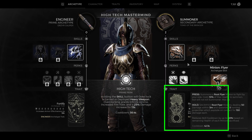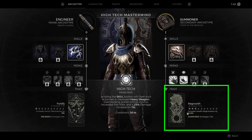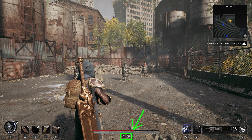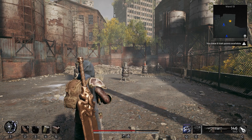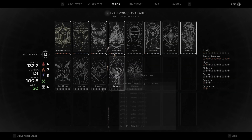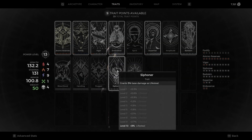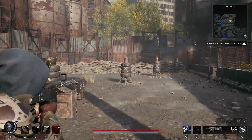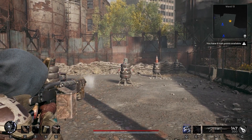Another option could be the Summoner class, as its archetype trait Regrowth gives you permanent passive health regeneration. And as you can see, I'm just sitting here and I have haste active. An option if you're not using a class with passive healing is the trait Siphoner. It gives you lifesteal, and you can use that to proc the ring. One downside to using lifesteal is you do need to be injured and actually have health to heal in order to activate the ring.